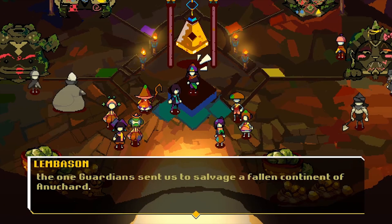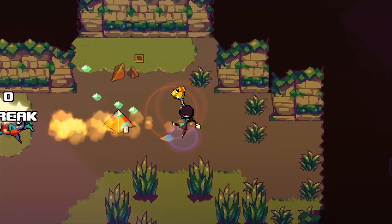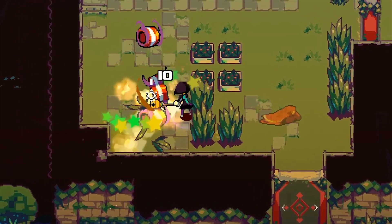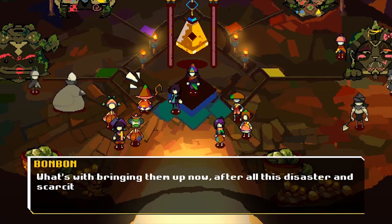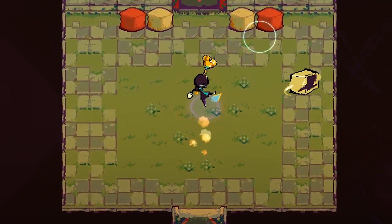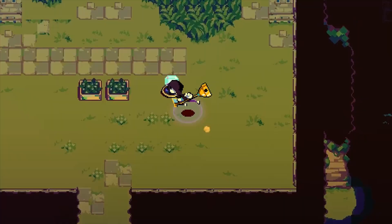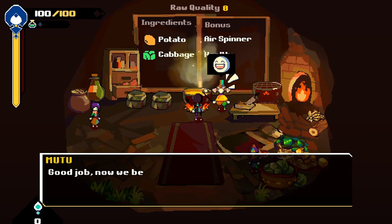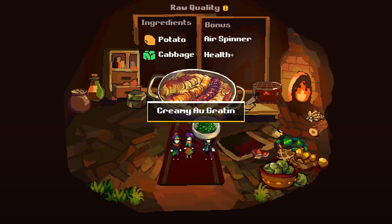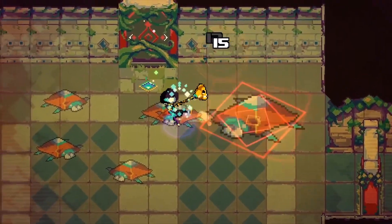We're not just going to show you some flashy game trailers and call it a day. We're going to give you the good, the bad, and the ugly of each game, so you can make an informed decision before you hit that buy button. And we're not just talking about indie games here, we've got some big titles on the list too. So sit back, relax, and get ready to save some serious coins. Let's dive into our top 20 bargain Nintendo Switch eShop games with mini reviews and gameplay footage to boot. Don't forget to hit that like and subscribe button so you never miss a beat. Let's get started.